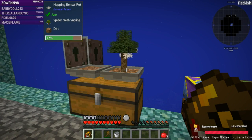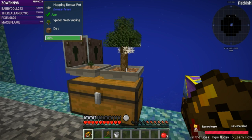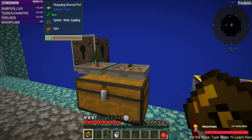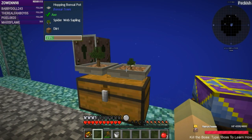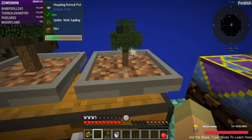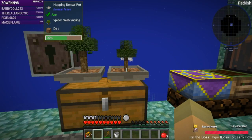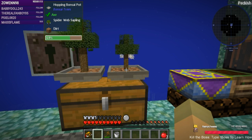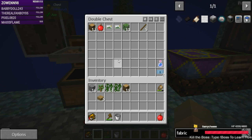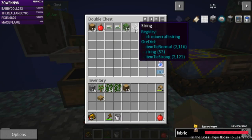Why are you not producing string, Mr. Spiderweb Sapling? That is weird — because the quest said you could use it in a hopping bonsai and get string. Is it just really rare? It doesn't make sense that it would be rare. I'm just gonna let it grow one more time and see if I get some string — but it's been here for a bit. Oh, there's a piece of string!